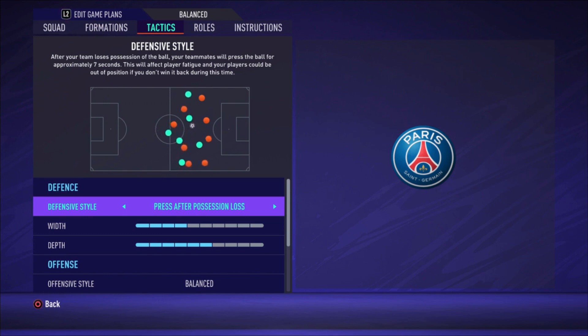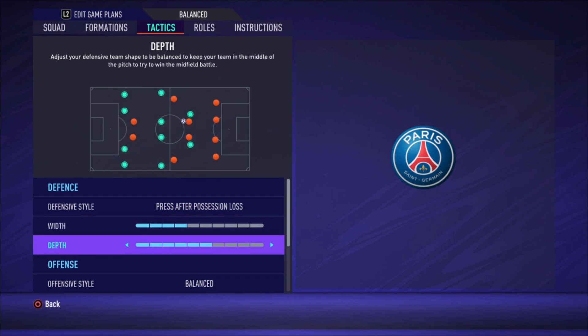Now for the tactics: I recommend 'Press After Possession Loss' if you have fast attackers and midfielders, because slow players will never catch the ball. If you don't have fast players, use 'Balanced.' I'm setting the width to four bars and the depth to six bars — a bit further forward than normal. Playing with some pressing means you want your players further up to keep the field compact and recover the ball quicker.